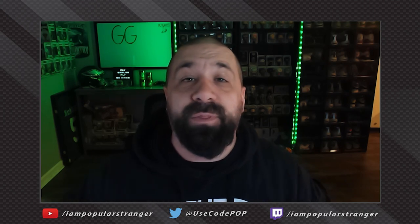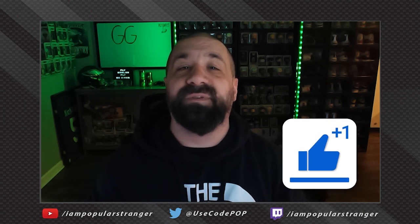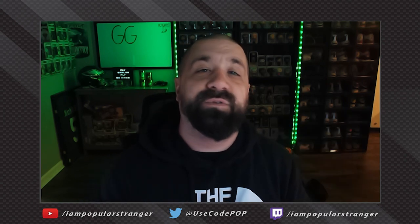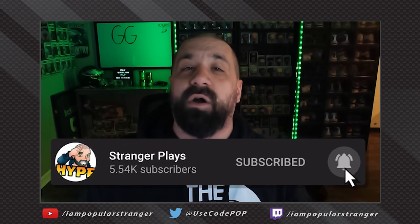Hey, what's going on everybody, this is Popular Stranger and we are back with another Madden 23 Ultimate Team video. Today we're going to do something incredibly stupid — we're going to risk our entire coin stack and all of our training on a 97 overall Joe Burrow. If you enjoyed this video, click that thumbs up button. If you're new here searching for Madden 23 content — how to make coins, get free players, build your ultimate team — you found the right channel. Subscribe and turn on notifications.